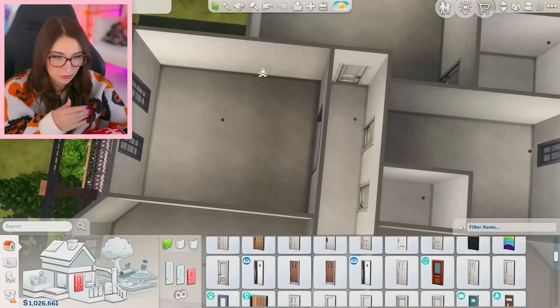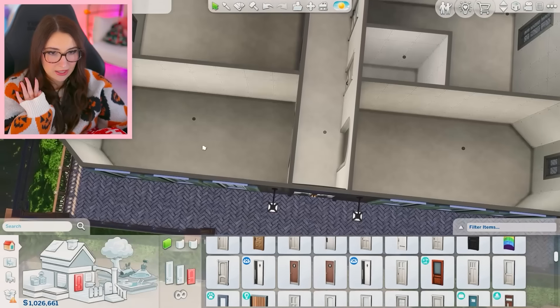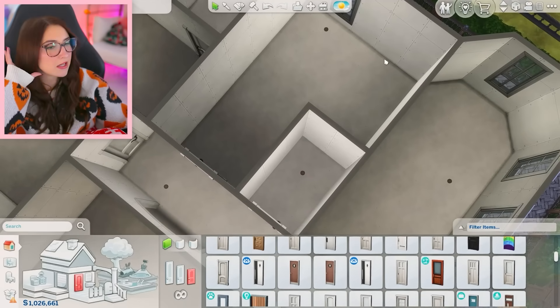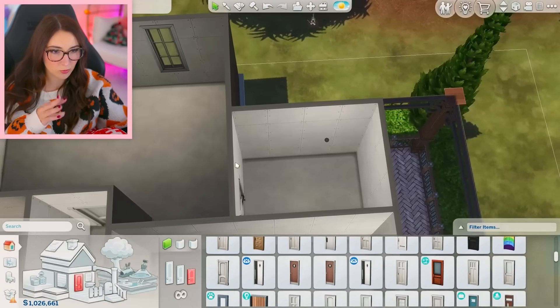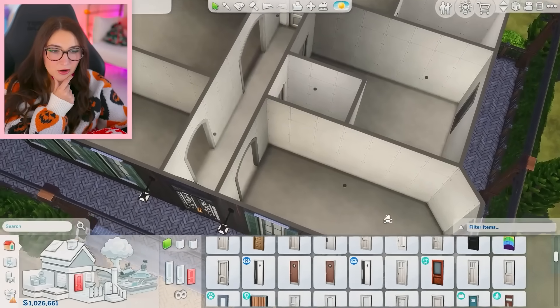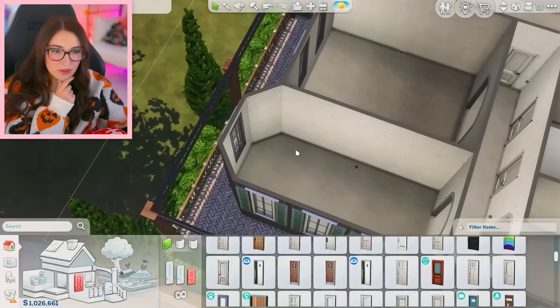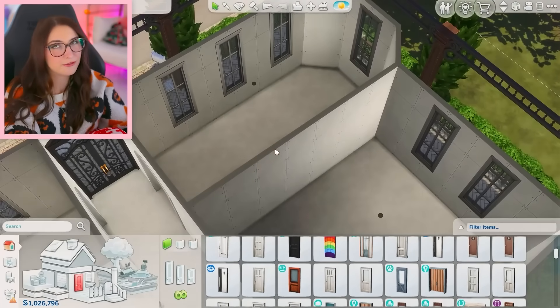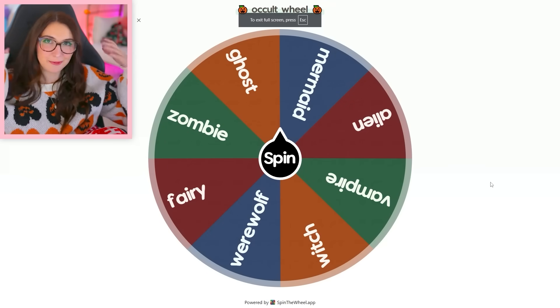Here's the plan for the inside — kitchen, dining, living room, bathroom. This could maybe be like a study, and then a bedroom with its own bathroom. I could also just do like a breakfast nook type of thing and make this another bedroom, so this would be the living room. We'll figure it out. It's time to spin the wheel.